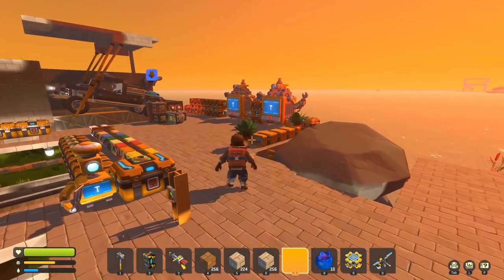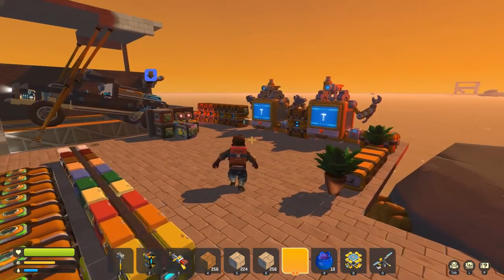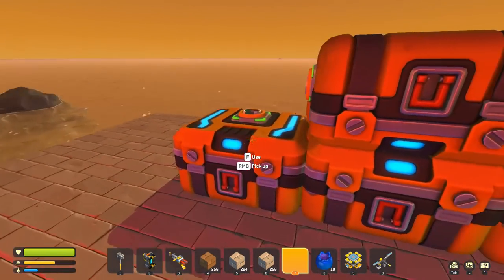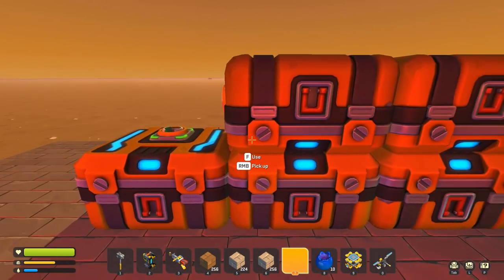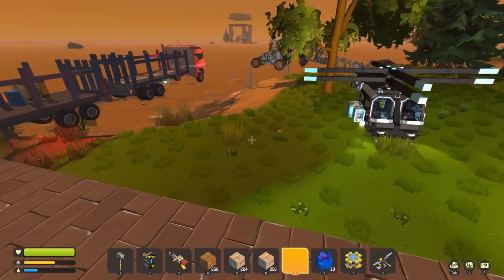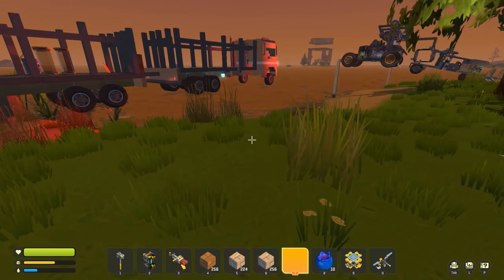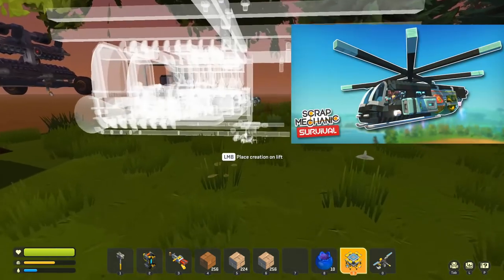That is looking way better! I can't believe it took me this long to finally get my crafting station organized. I might have to move these chests around — I have a little idea for what I want to do with this area in terms of parking my vehicle, but I'll tackle that at a later date. Right now I want to get some milk production going. This right side of the base should be a decent spot to build a pen for the walks — I just need to move the helicopter out of the way.